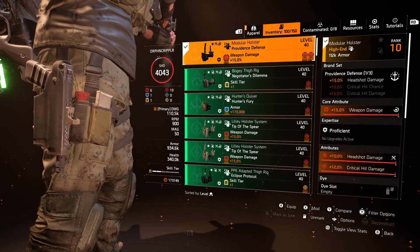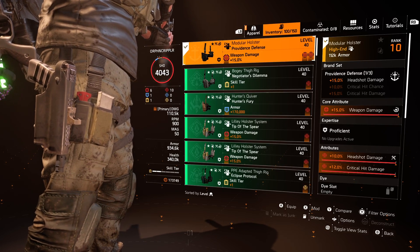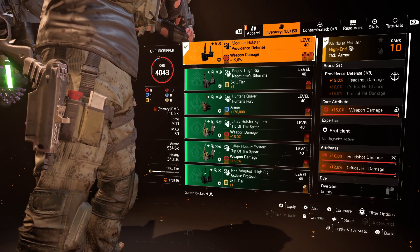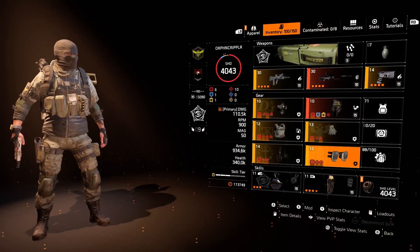For the holster, we've got a Providence Defense. You get that 15% headshot damage, and you can see it's rolled to headshot damage and critical hit damage. I'm sure you're detecting a trend here.